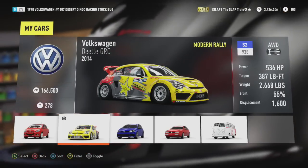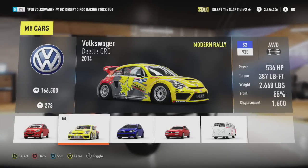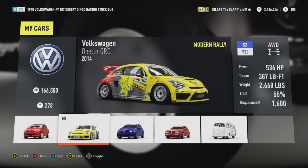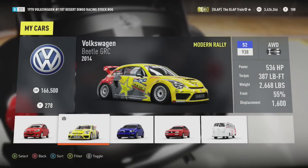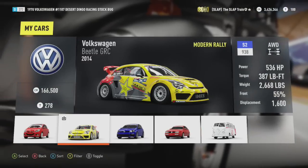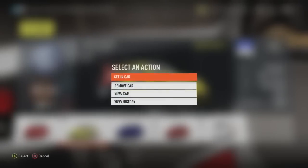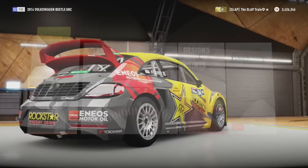I wanted to focus on one car in particular today, and that was the 2014 Volkswagen Beetle GRC. Now this is Tanner Foust's car — this was his pack, his shine this month — and I wanted to test this thing out. One point six liter, 536 horses, zero to 60 in under two seconds flat, weighing 2600 pounds. This is an all-wheel drive monster that I just could not restrain myself from using.